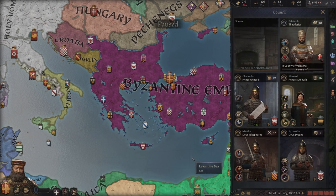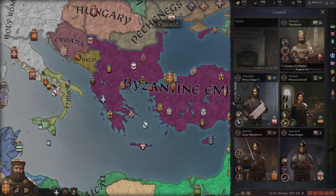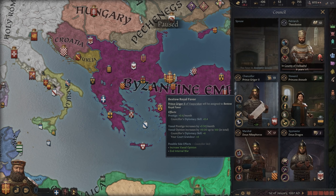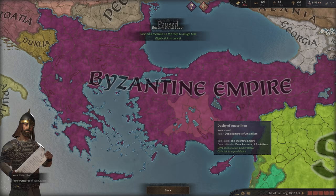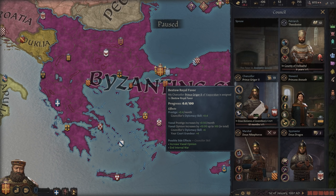There are a few new council tasks available, and while some will rarely see use, others can be quite potent. Bestow Royal Favors is available only to feudal and clan kings and emperors when their court grandeur meets or passes level 2. It increases your own prestige as well as a target vassal's prestige on a monthly basis, while improving their opinion of you. Higher quality chancellors will work faster and increase prestige gain and the opinion increase per tick.